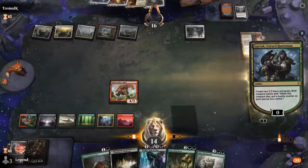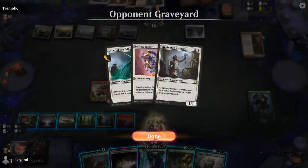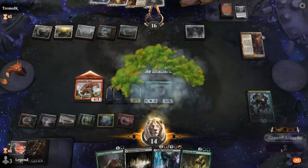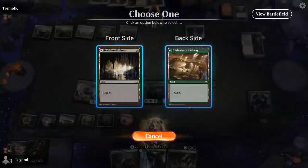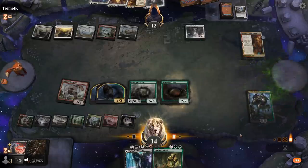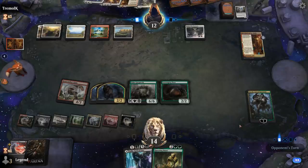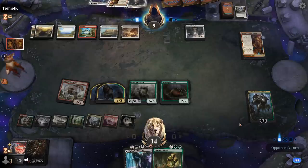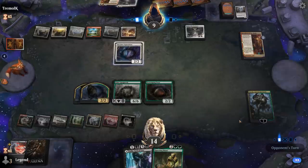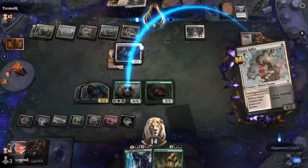We make some Wolves with Garruk, then follow up with Gargaroth plus Ooze. Playing the Pathway as black for Castle purposes, next turn if they don't wipe the board they should be dead. Opponent plays Apparition to get rid of Bonecrusher, and Giant Killer for Gargaroth — fair enough.